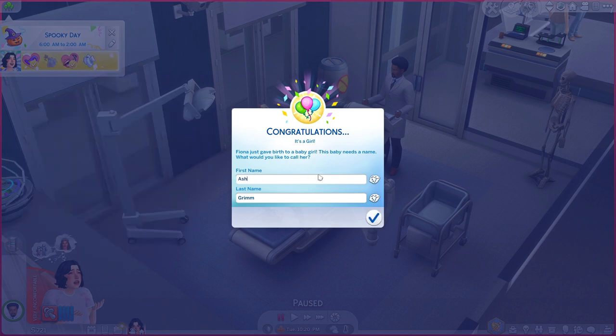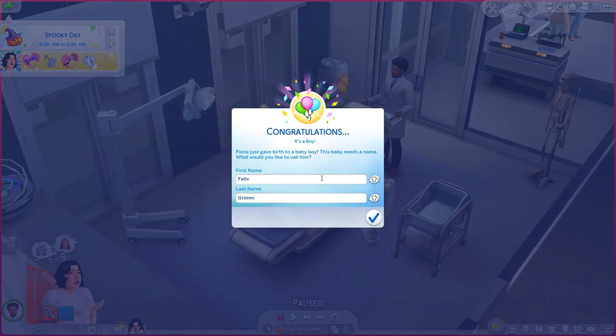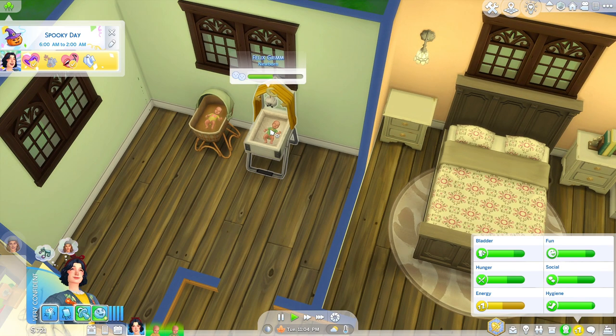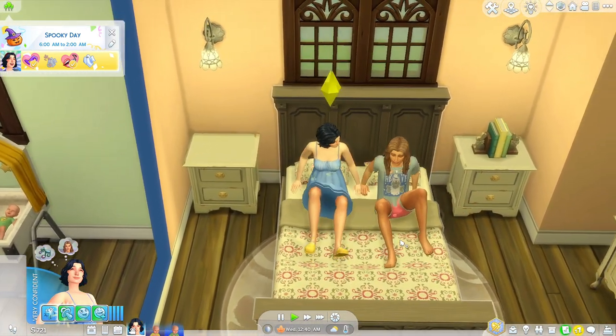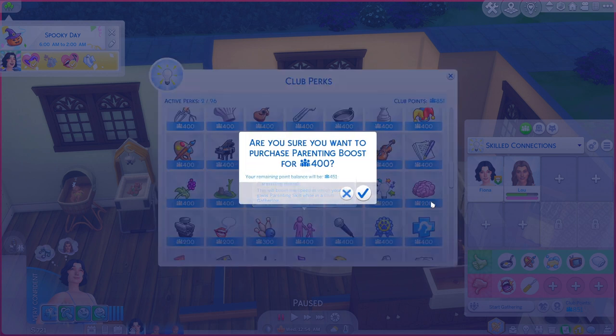The twin gets the name Felix, meaning joy, lucky, or fortunate. Fiona's been feeling really cheerful — things are going well. Back home, Felix is confirmed as a werewolf; we won't know about Ash until she gets a little older. Part of the reason Lou is going along with all of this is probably that natural werewolf instinct to grow his pack. Editing the club to add parenting boost and 'attend to babies' as an activity to earn more points.